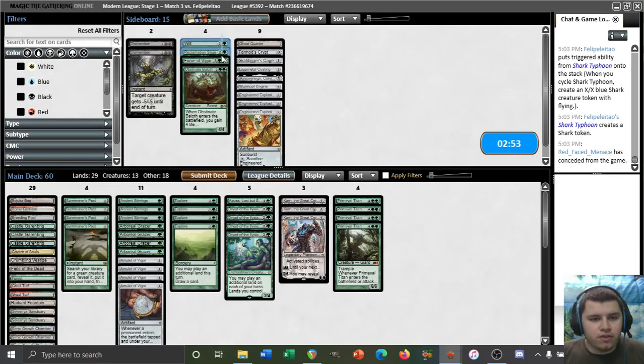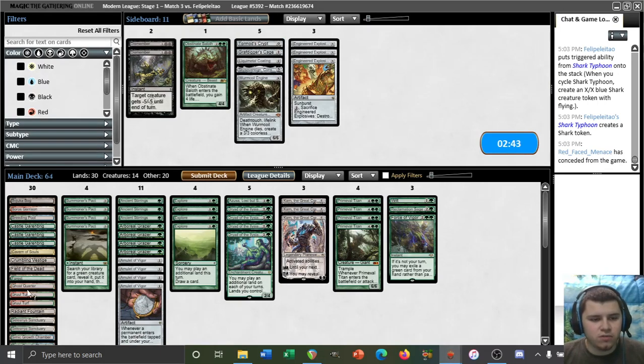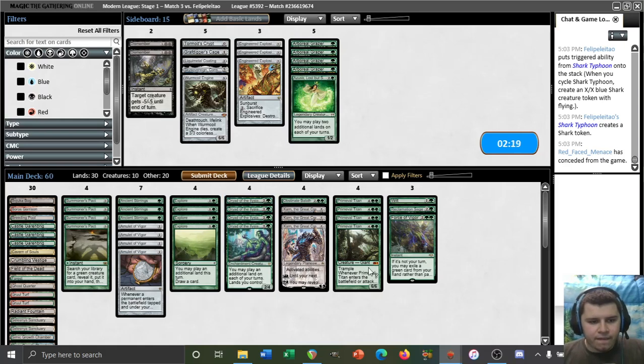Sideboard time. Against our opponent, Wilt, Reclamation Sage, and Force all seem good to deal with Blood Sun. Karn seems good to have in the main board. Explosives doesn't entice me. Ghost Quarter could be good, although it can't hit their Lotus Fields. I like Baeloth as a way to potentially clock them — just an additional threat. We do not want Grazers against them. Explore is good. Pact is not that great actually, but Azusa's not great either, especially if they're turning off our Field of the Dead with their Blood Suns — but I'd rather have a Pact than the Azusa, so we'll try it like this. See if we get punished.